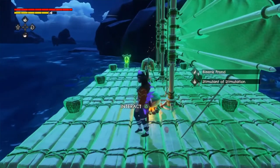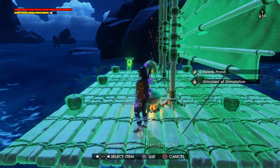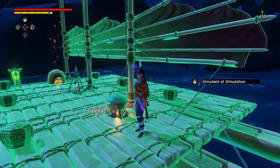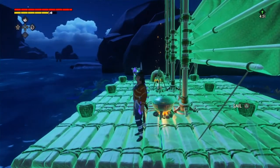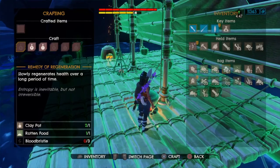All right, let's try this out. It's down on the directional pad for potions. There's an animation for it, but she doesn't actually hold the item in her hands. For five minutes, I have increased stamina regeneration.